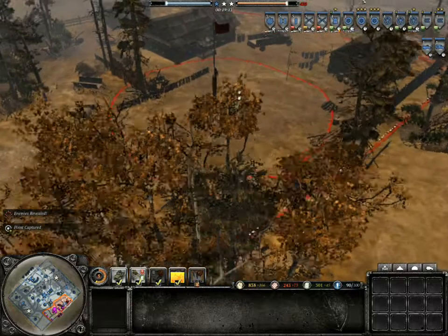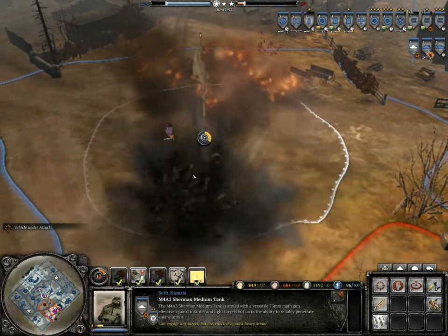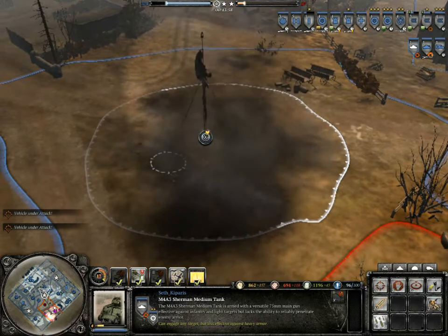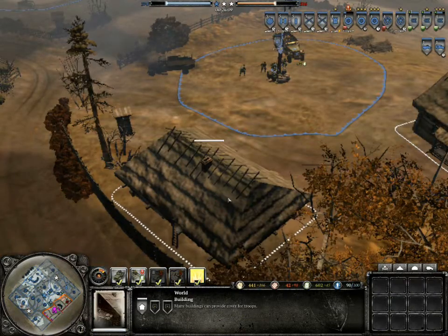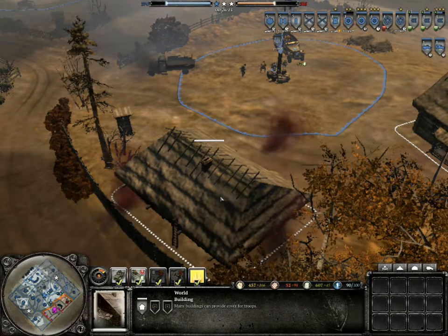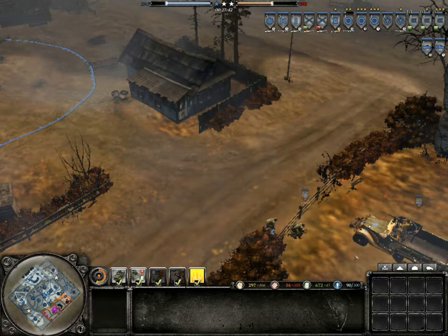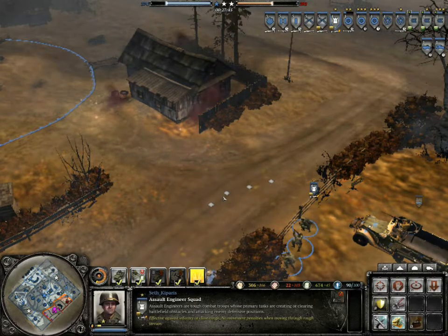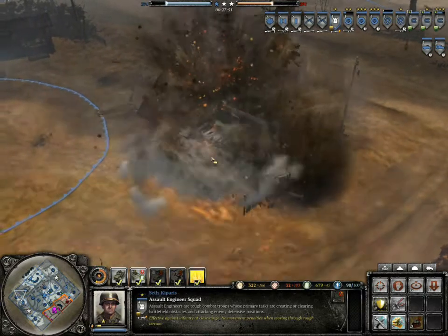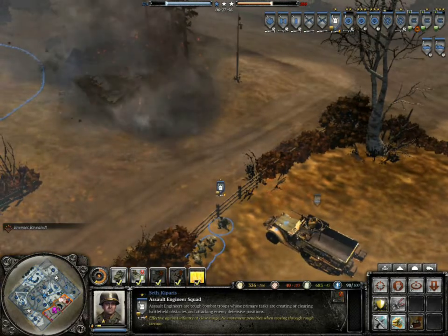At 8 command points, you can call in a 155mm artillery barrage. It costs 180 munitions and can only be fired in areas that are not in the fog of war. It drops shells relatively fast, has good damage and a decent amount of shells. It should be used against infantry and vehicles, especially if they are pinned and slowed down. I found it also does a good job at destroying buildings, provided each of the shells drops on the target. I would lower the price to 160, as it isn't the strongest artillery barrage in the game, but just like the recon sweep, it is fine as it is.